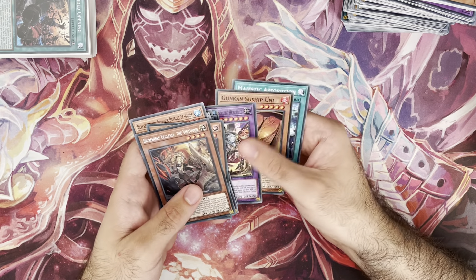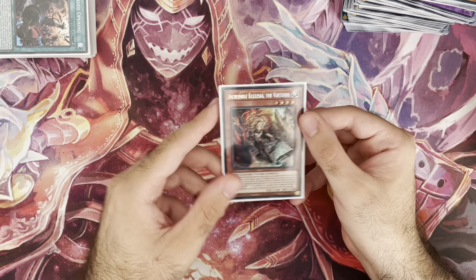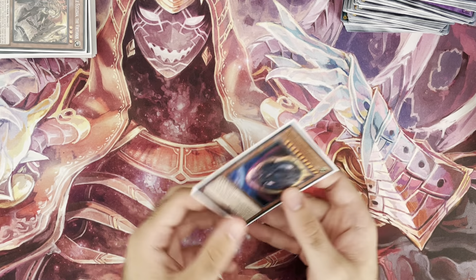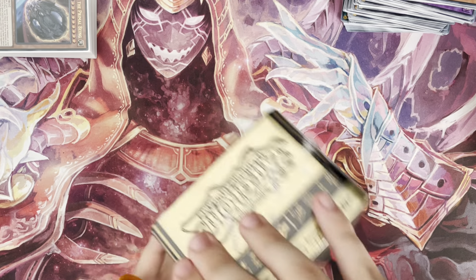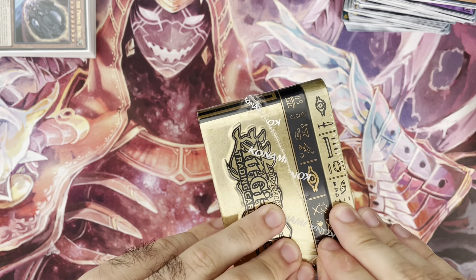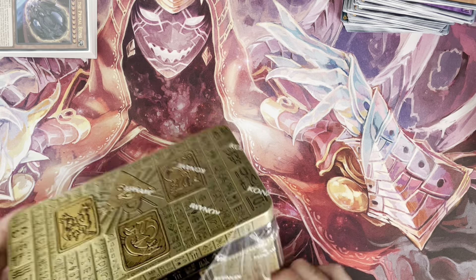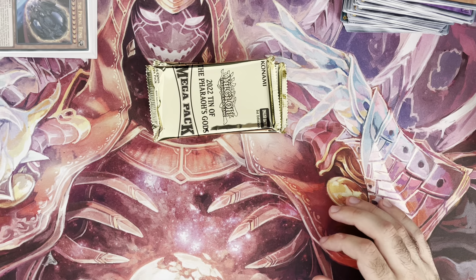We need some dupes! Juan Yu, Goki Finishing Move, Toucan, another Nibiru, and Incredible Ecclesia the Virtuous. Kind of sad she's the only Swordsoul card in here — I have a playset of these in secret plus a Starlight, so the reprint hurts my evaluation. But the tin was pretty decent overall. No other Swordsoul cards — Moyi isn't reprinted, Chi Xiao and the level 10 aren't in here — which means their values may go up in the future if someone breaks Swordsoul.